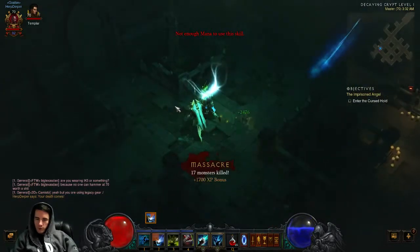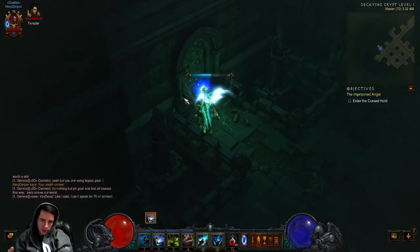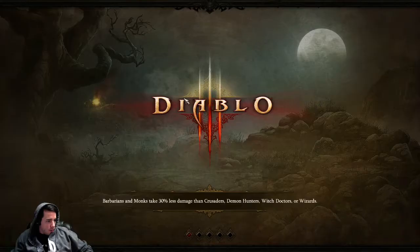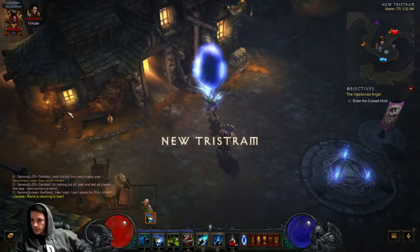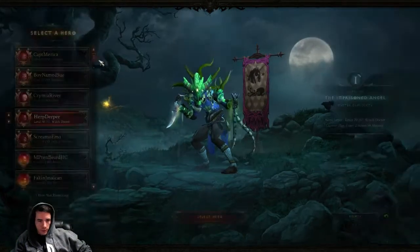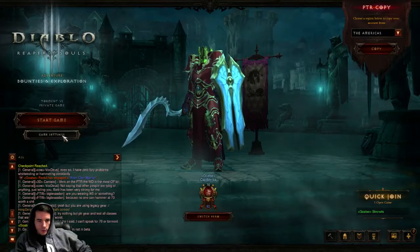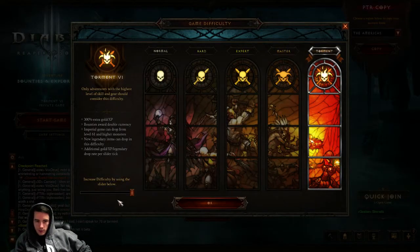So that's pretty much confirmed that the crypts are less dense. Switching to the Crusader — I never call him the Templar, I call him everything but a Crusader. Let's go to Iron Man, campaign, Torment 1.